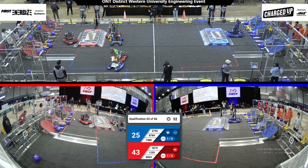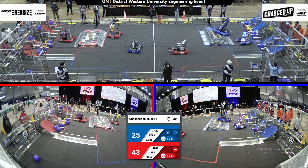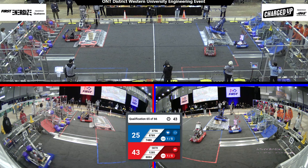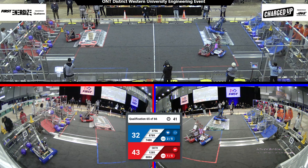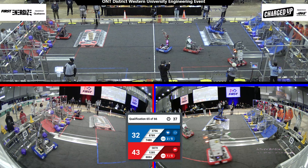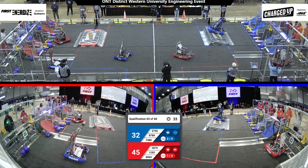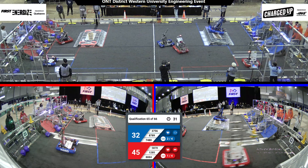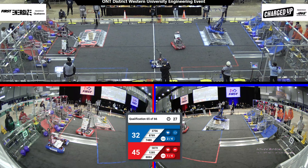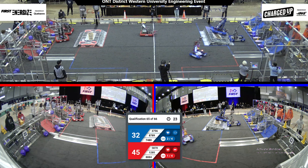We got some defense going on the field as well. 7480 has a cone in its possession, looking to score it on their grid. And they've got it on the bottom row, which scores them two points. 1285 scoring some cubes on the bottom row as well. With just under 30 seconds left of this match, we've got Team 3756 up on the charging station.